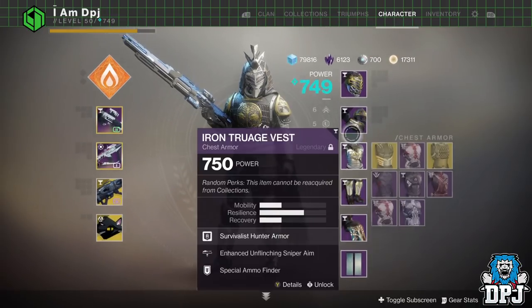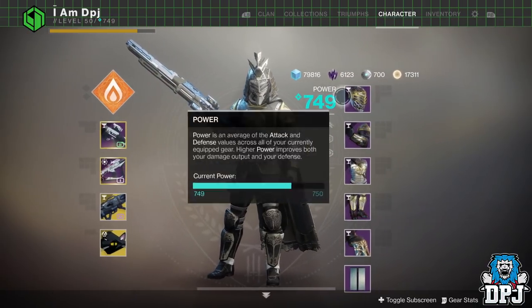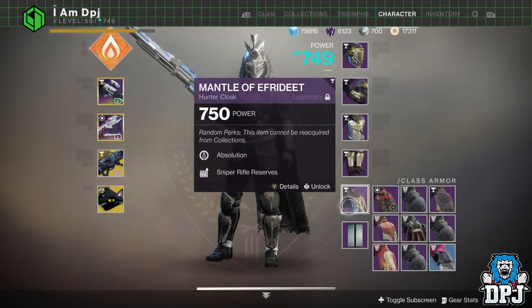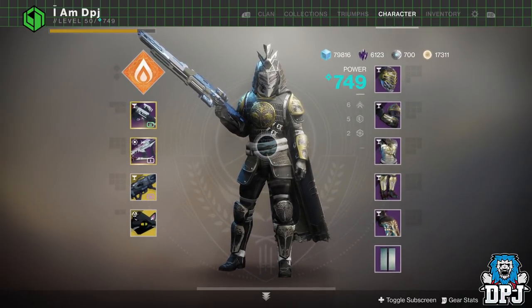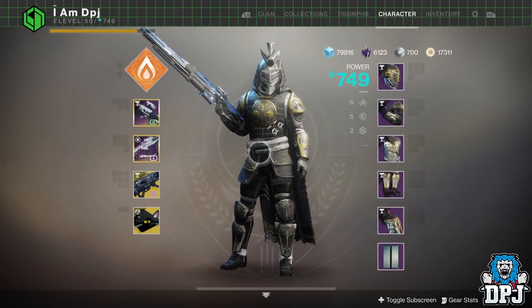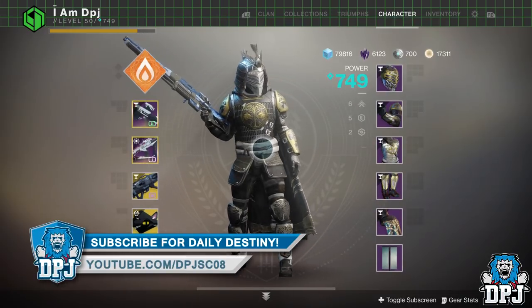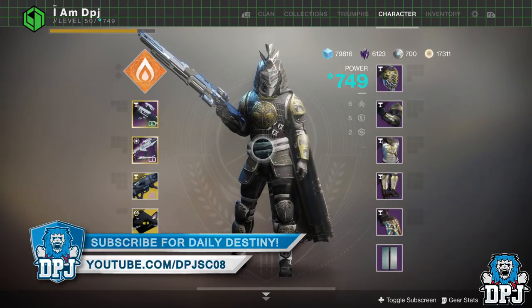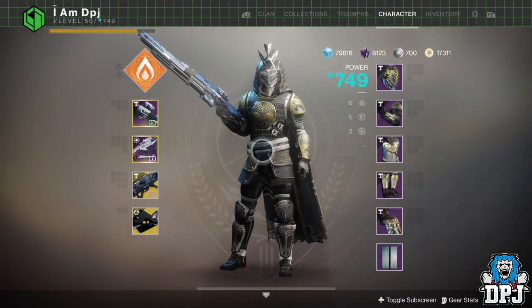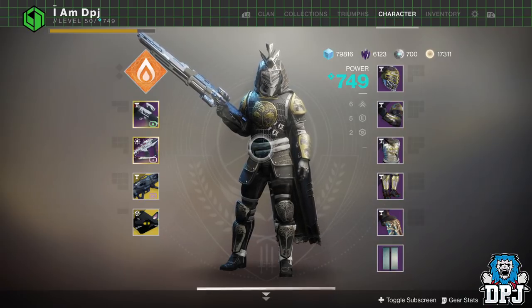So guys, my Iron Banner armor was definitely worth it for me because of the way I play PvP with a sniper rifle, always going in headfirst. The rewards from the quest were definitely worth it - 100% for me, but the grind was crazy and you can't determine the rolls you're going to get on the gear rewarded from this quest. Let me know in the comments if you've done this and if you got past the grenade kills. If you need to use the glitch to do the last step, go ahead and do it. Iron Banner for me is officially over until it next comes around - thanks as always for stopping by, hope to see you on the next one.